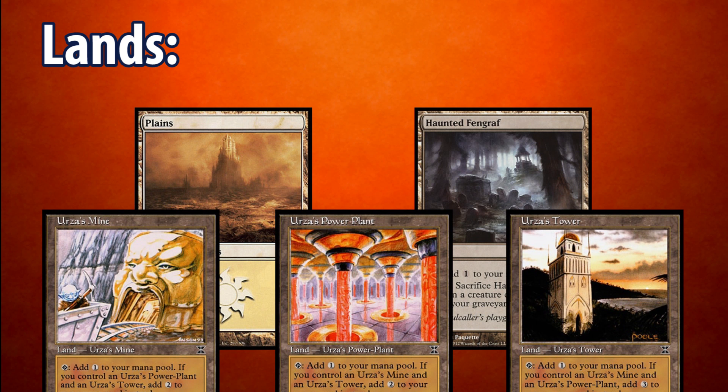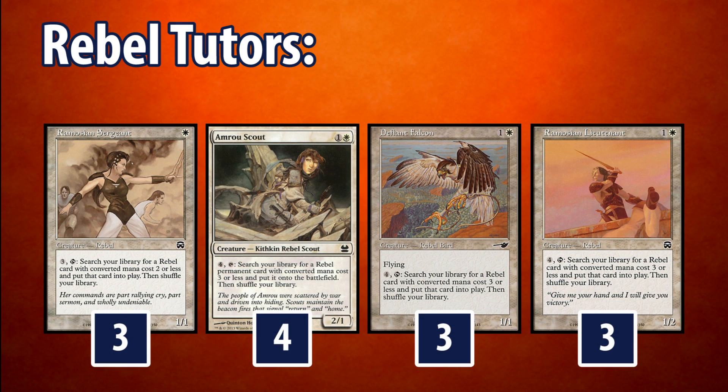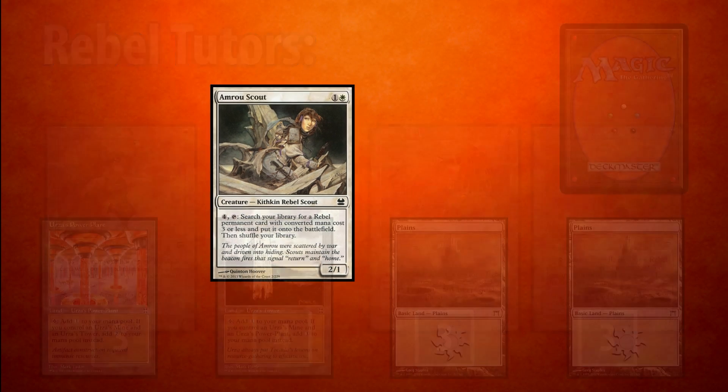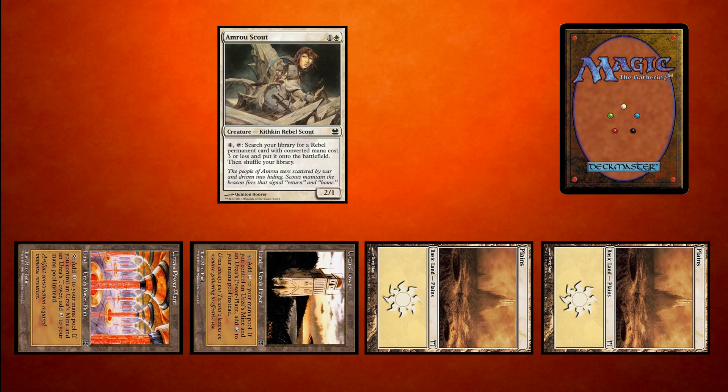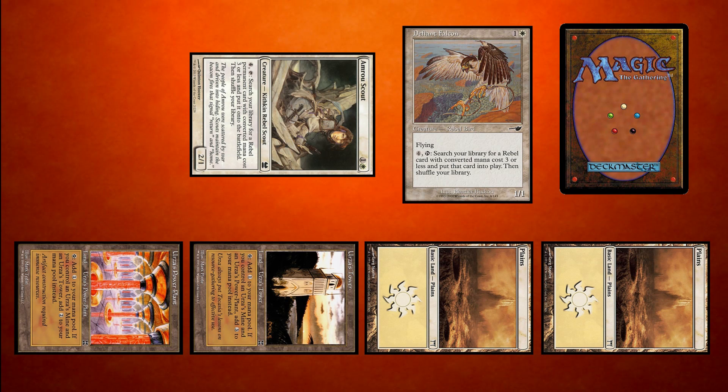With this much mana, we're going to need something to spend it on. That's where our first set of Rebels come into play. Our first set of Rebels are creatures that abuse this mana base to tutor for other Rebel cards. We play 3 Ramosian Insurgents, 4 Amrou Scouts, 3 Ramosian Lieutenants, and 3 Defiant Falcons for a total of 13 tutor effects. Ramosian Insurgent tutors for any Rebel permanent with converted mana cost 2 or less, while the others tutor for any Rebel permanent with converted mana cost 3 or less. These tutors work by paying the specified amount of any color of mana, in addition to tapping it, to search for a Rebel. Notice that we can pay any color of mana for this ability, which is why the Tron lands are so good in this deck.